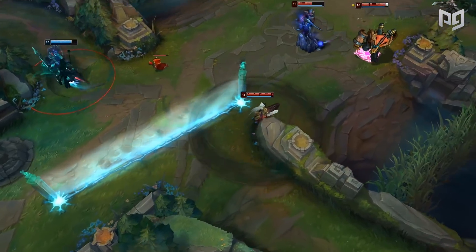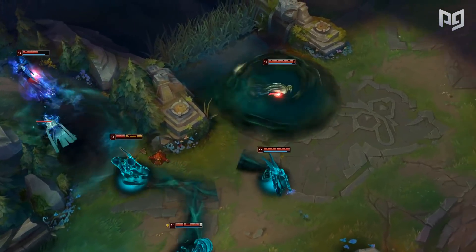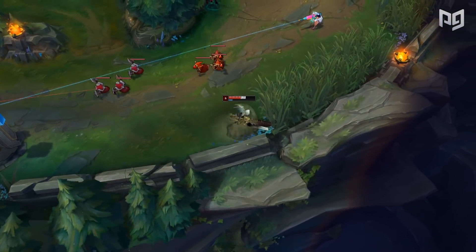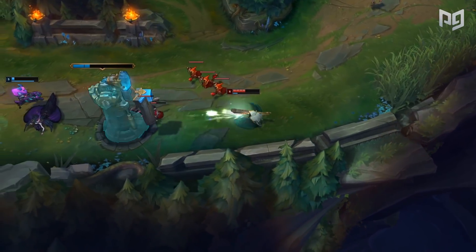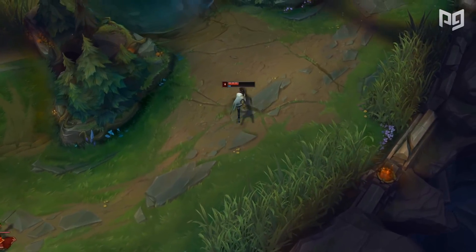I also want to give a quick shout out to two of our ProGuides members, Michael Briggs and Peter Wong, for climbing into Diamond this season with the help of our challenger coach. If you guys want to get into Diamond like these guys, then click the link below where you can find great resources and coaches to help you get to the division you belong in before the season ends. It's so important to get those end of the season rewards, trust me you will not regret it.